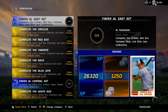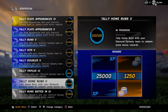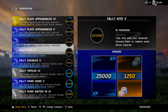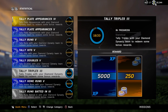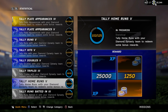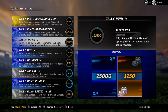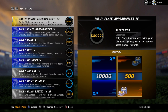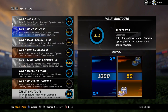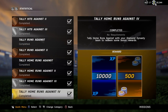Another way you can get experience is the statistical missions, which is a great way to grind when you're just playing games. As you can see, I'm close on home runs — I need 23 more home runs and I get 25,000 experience. Two more triples gets me 5,000. Plate appearances — I got two of them somehow, which is very odd; I think that one just redid itself. I have a bunch of these and you get a good amount of experience. Look at all the ones I've already done — those are all experience.